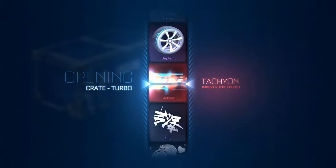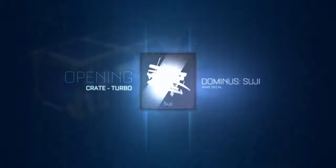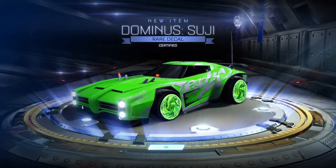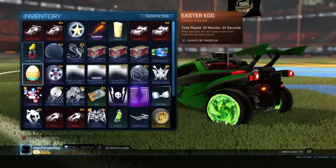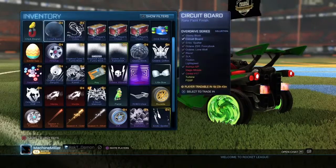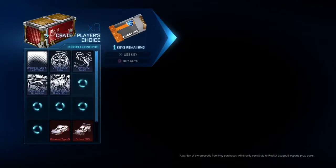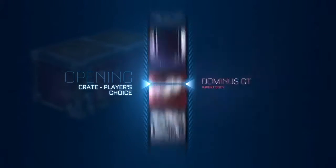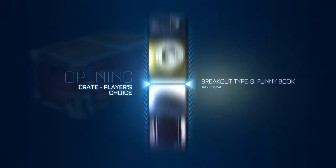Somebody's getting a Dominus Suji. I need to see what this is — Dominus Aviator. The last crate — Draco's. Are you doing Overdrive? No, Player's Choice. Somebody's getting Octane ZSR!